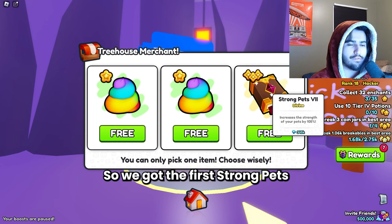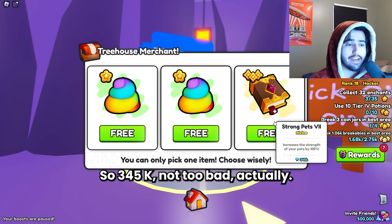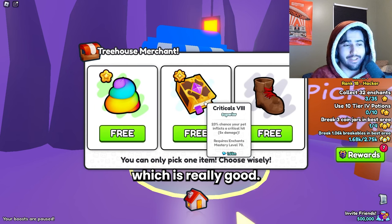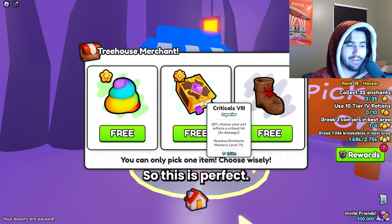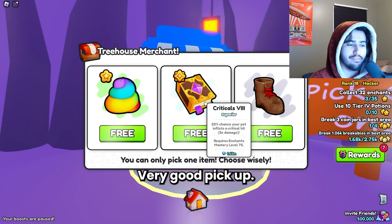We got the first Strong Pets 7 book of this opening — 345k, not too bad. Then we got our first Tier 8 book — Criticals 8, which is really good. I actually need this for my grinding account, so this is perfect. It is worth a total of 1.65 million, so 16 secret keys worth. Very good pickup — I really like this one.